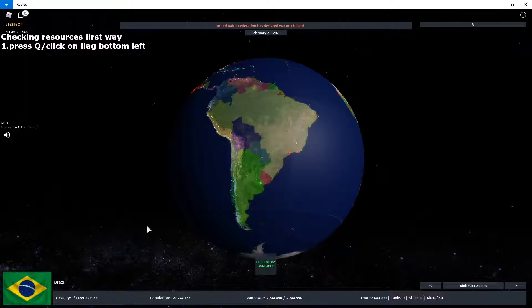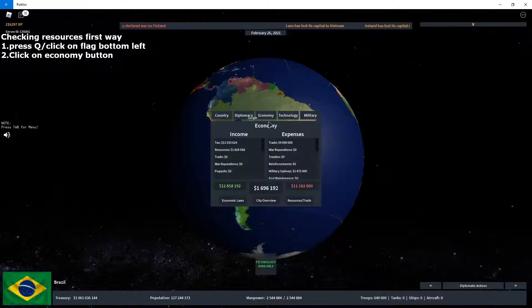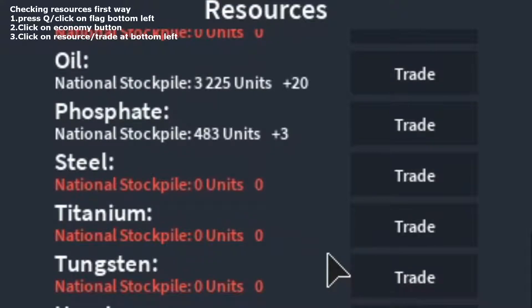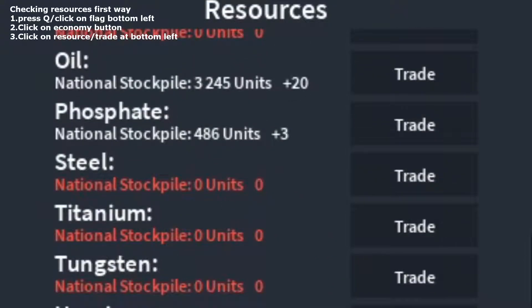First, I want you to click on your flag or press Q. After that, tap on the Economy button, and then go to Resource-Trade. You can see here there's a plus 4, which shows how much you're earning every 7 seconds for that specific resource. With consumer goods, we have negative 1.725. We have aluminium plus 5, oil plus 20, plus 3 salt, phosphate, and zero for tungsten, titanium, and uranium.